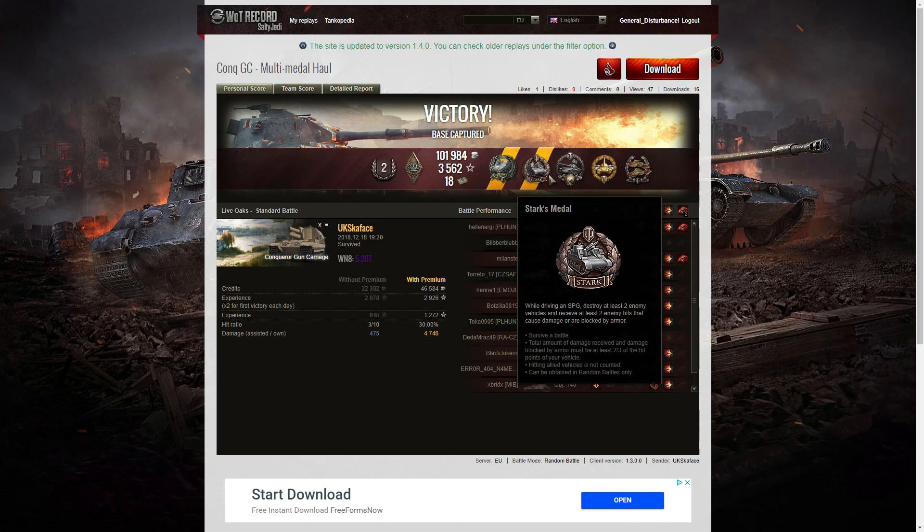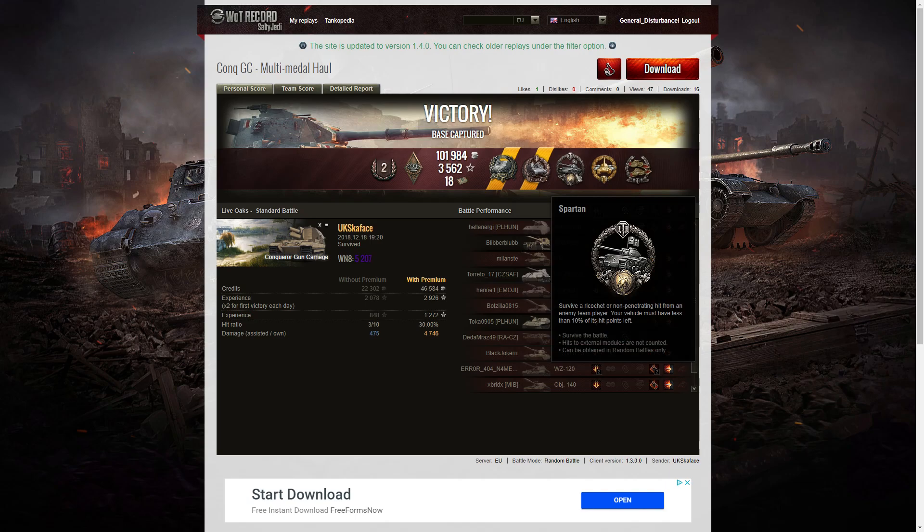I think I would have been a bit more conservative — I would have gone where the Batchat 155-58 went, nearer to the dip. If you'd done that, you probably wouldn't have picked up the Starks medal because the Mauschen probably wouldn't have seen you before you moved out of view range. But by doing what you did, you stayed behind to help the Super Conqueror get those hits on the enemy, which is a very brave thing to do — very brave indeed, almost foolishly brave you might say — but it worked. You got a Starks medal and a Spartan medal out of it, two extra medals for having some courage to stay behind. Not bad. If you enjoyed that replay, please give it a like and do subscribe to our channel. Hopefully it'll be your replay I'll be featuring in the next video.